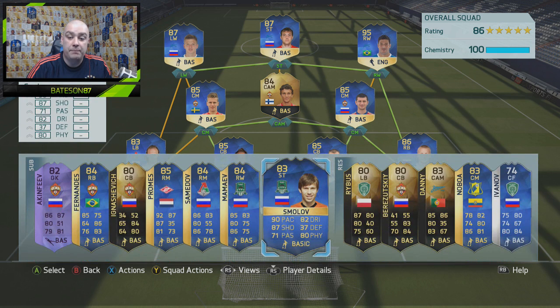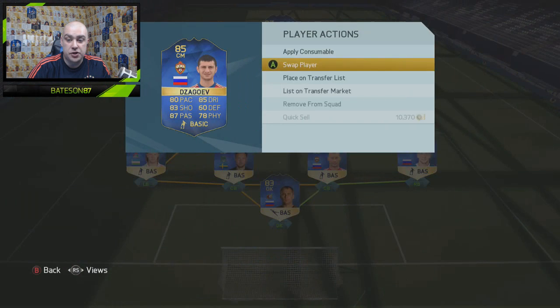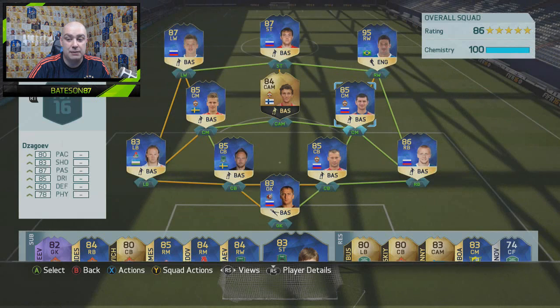So guys, that is a rundown of the best possible slash highest-rated Russian League team available to you on FIFA 16 Ultimate Team. Some nice cards for you to get your hands on, some cheap ones as well. Shatov is very expensive, but Denisov should be pretty cheap — I paid 25k for him and he's 19k now, so I would recommend picking him up if you do have a Russian League team. Leave a like and subscribe if you are not already, and we'll be back another day with another video for you guys to enjoy.